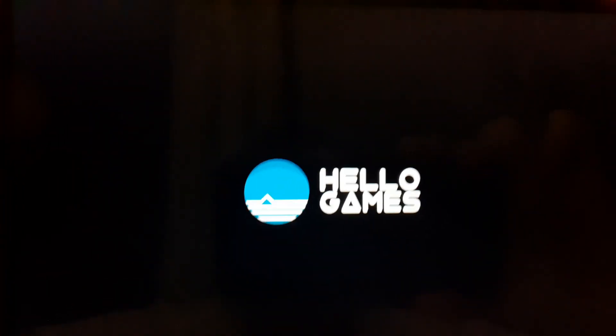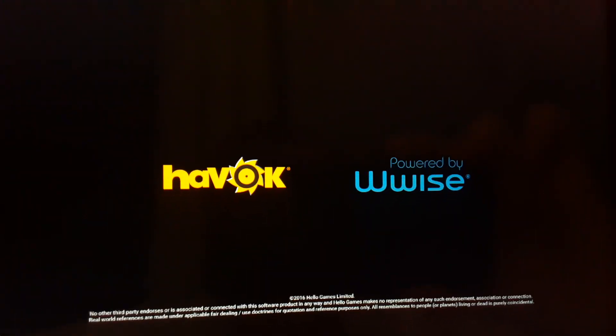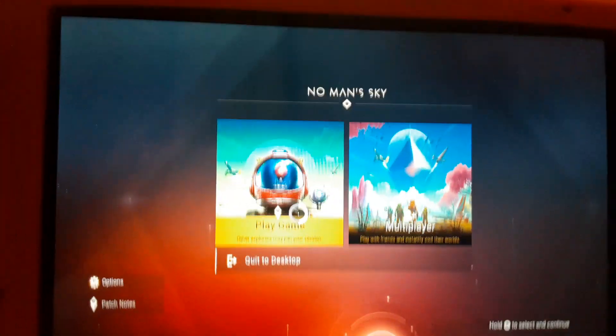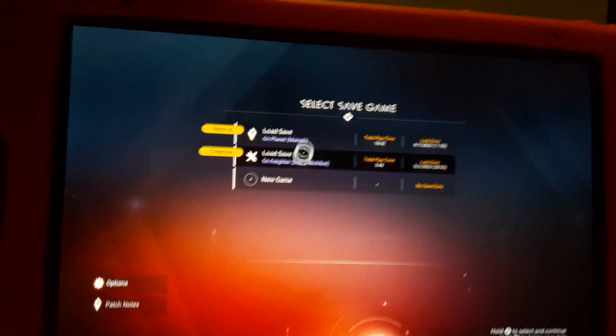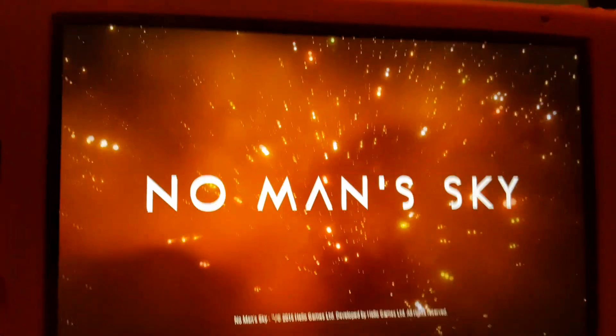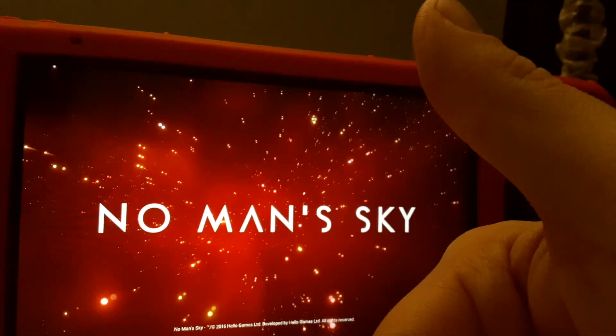Hello Games, whatever you did with the most recent update messed things up on the Steam Deck, so get it working again. As you can see, I can now scroll around, press the buttons, and start up the game. I did notice it's a little choppy every now and again, but other than that it's working. I hope this helped — if it did, leave me a like. Thank you so much for watching and I'll see you in the next one.